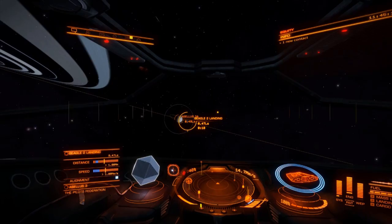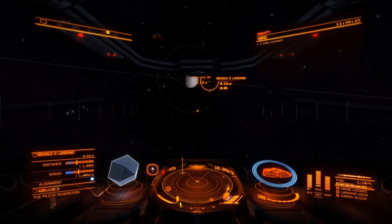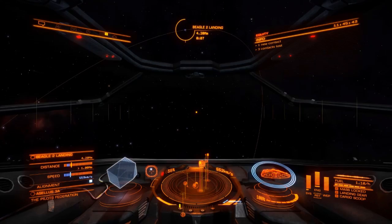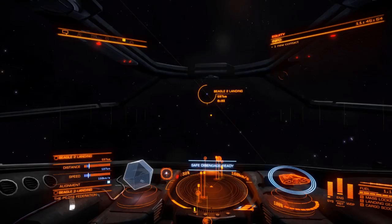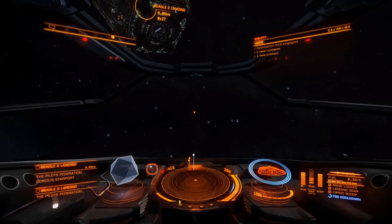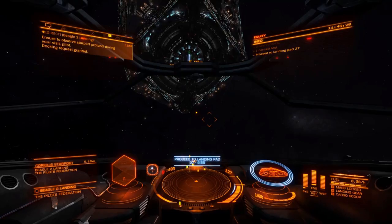As soon as it's seven seconds, throttle back — just a fraction too late, now we're going to overshoot. We just pulled it back. As a general rule, you want to come in between the planet and the station if you don't know where the slot is. There's the slot — we're going to come in from this direction. Request docking under Contacts: Beagle 2 Landing, request docking. Make sure you see the blue writing 'Proceed to landing pad' — if you don't get that, it hasn't worked.